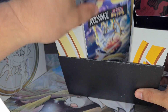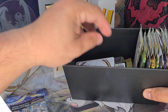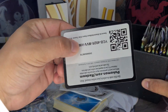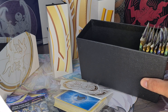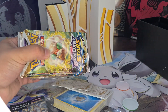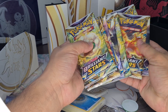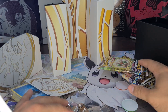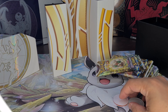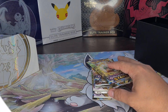Alright, it looks like this, the way it comes. Let's dig this out. Dividers, card code — whoever wants it, here you go. That's all the packs. Two coins. Eight packs, right? One, two, three, four, five, six, seven, eight. Eight packs. Alright, let's go — without further ado.